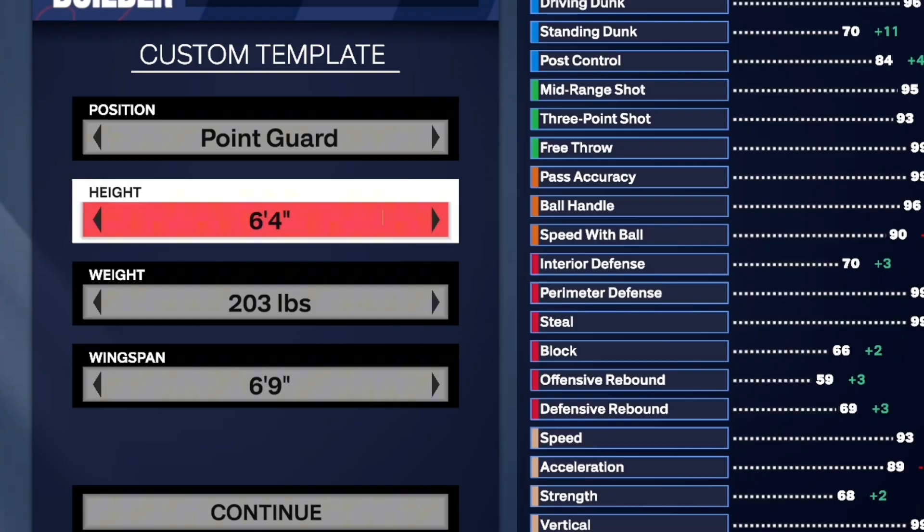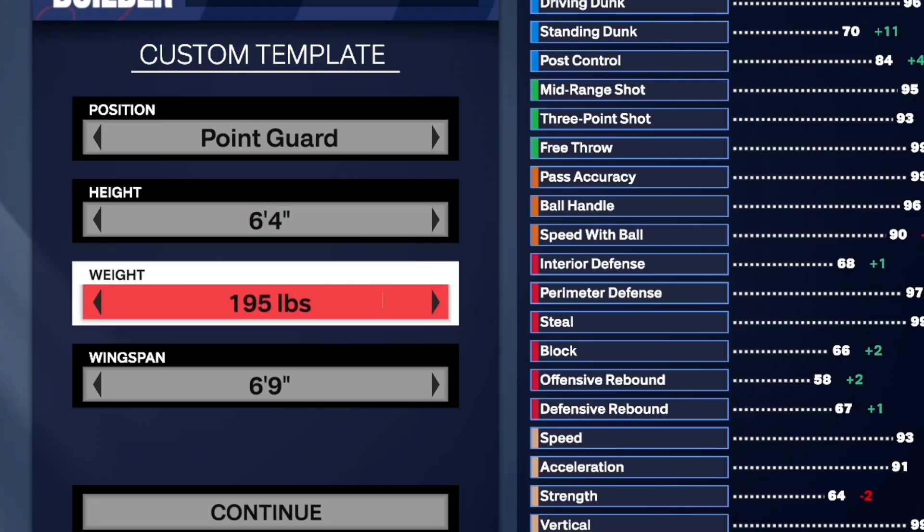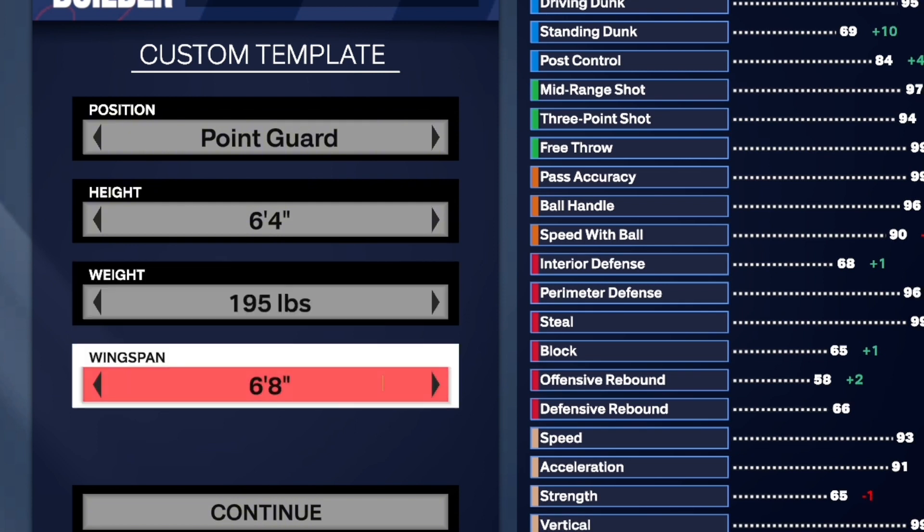Obviously you want to go with point guard, 6'4 for the height, 195 pounds, and for the wingspan you want to go with 6'8.